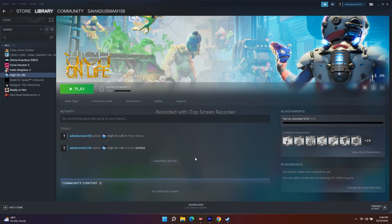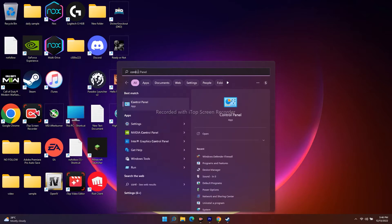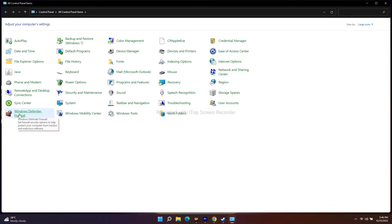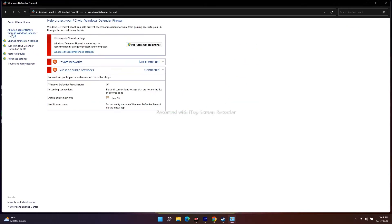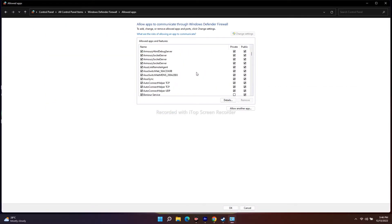Sometimes it might be working. Moving to the next step: you have to allow the game through Windows Security. Go to the search bar, search for Control Panel, open it, navigate to Windows Defender Firewall, and click on 'Allow an app or feature through Windows Defender Firewall'.